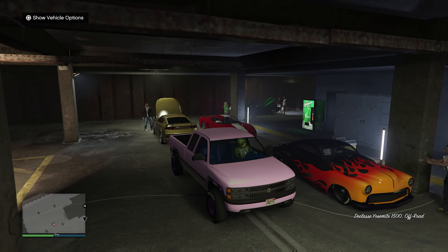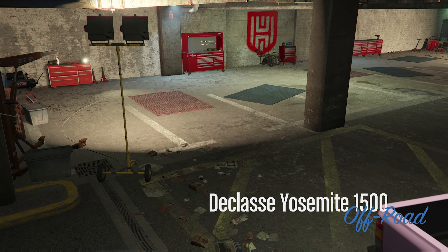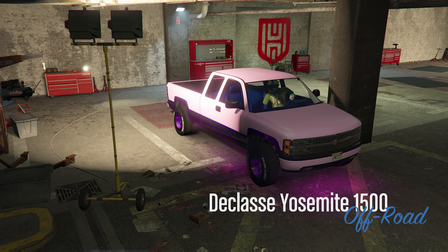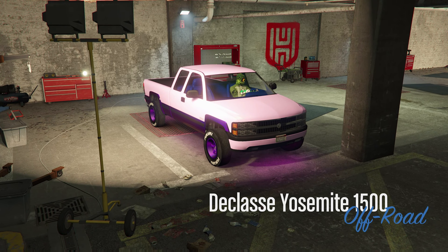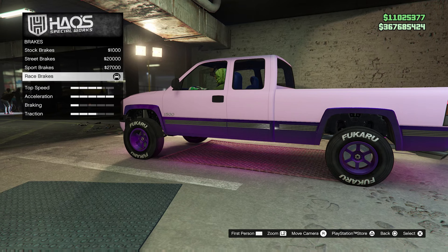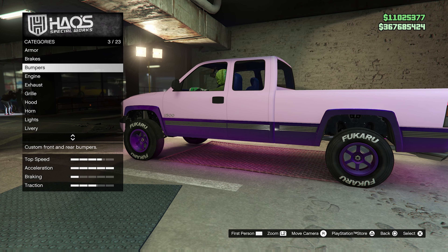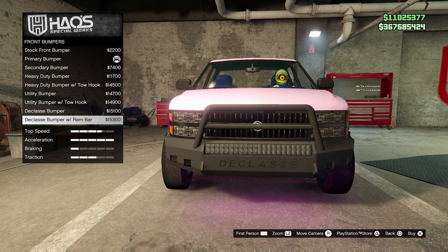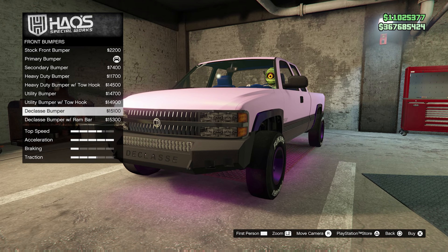First things first, we're going to take this into the LS Car Meet, which we're already at. We're going to be upgrading this in the garage, and then after that we're going to take this bad boy out on the road. It is pink, so maybe it's a girl — I don't know. We're just going to go through and make sure this thing is fully upgraded and show you all the modifications this vehicle can be attached to.